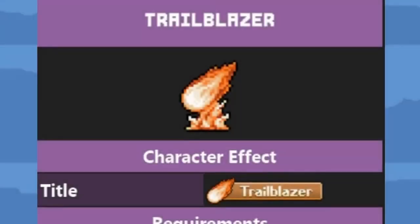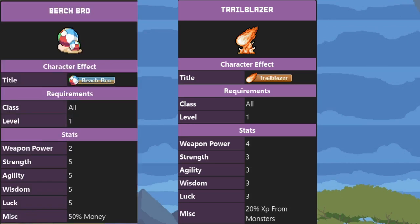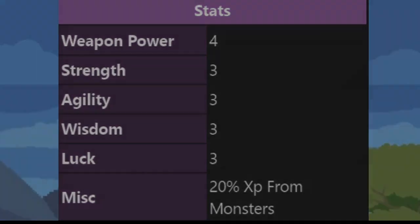Then we have the Trailblazer — I'm sure you've seen this around. You have to buy this one from the gem shop, and it's not always for sale. It's kind of like the Beach Bro in that it's only available sometimes, but while Beach Bro is only available in the summer event, Trailblazer is more of a 'when Lava feels like it' trophy. A few people have gotten it from Twitch streams and competitions Lava holds on Discord and Twitter, but most people have simply bought it. It gives 20% XP for monsters, so if you put this on the character you want to level up fastest, he will be pretty high level.